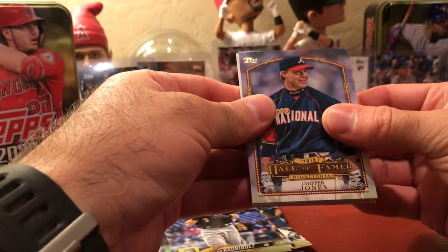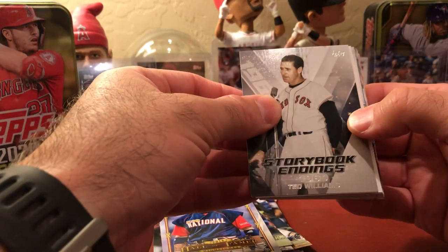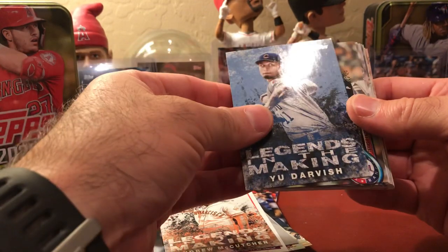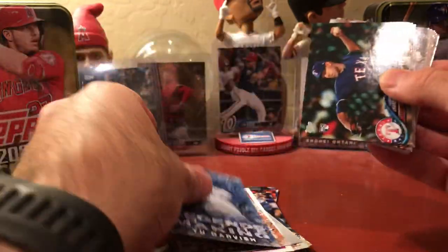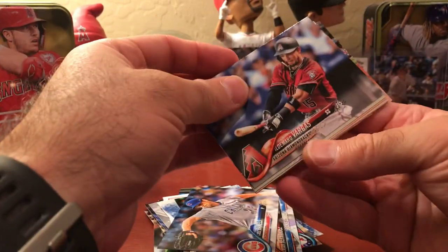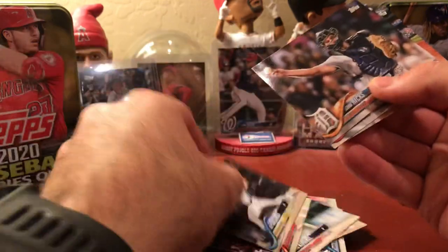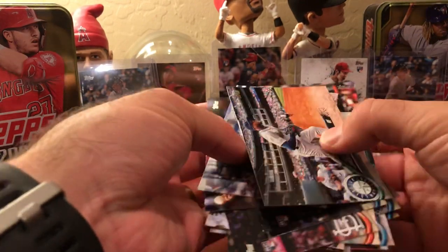Now we're to the end. We have a Chipper Jones Hall of Fame, a Storybook Endings Ted Williams — that's one we don't have. Miles Mikolas rookie card, Andrew McCutchen Legends in the Making, and a blue Legends in the Making of Darvish — blue, but not numbered. Brandon — have a million of that card. Cole, Handles, Vargas, Wendell, Aaron Otto, Rayo. Kimbrel, Tyler O'Neal, Joey Lucchese, Jordan Hicks, Raja Davis, and a Cameron Maybin. Not one big rookie. Legends in the Making blue — one out of six.